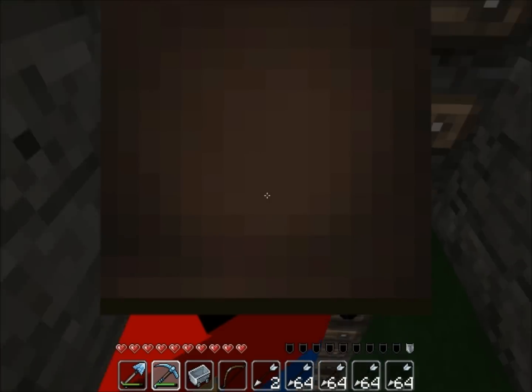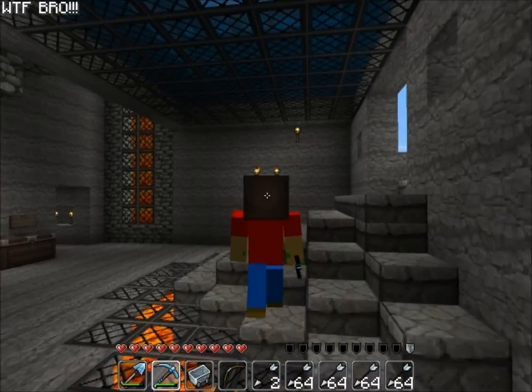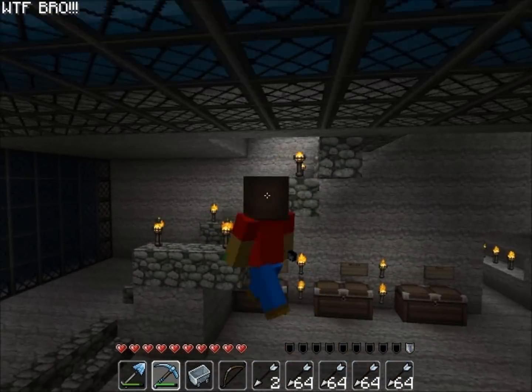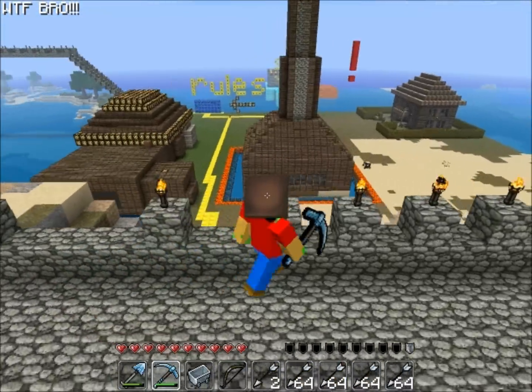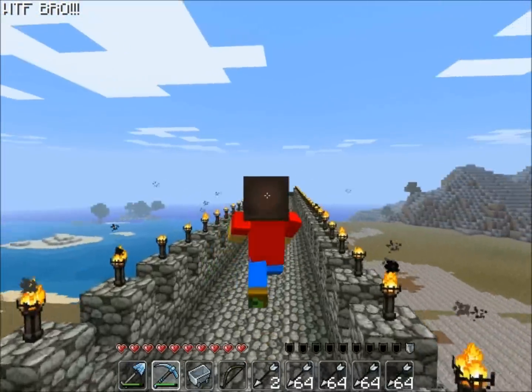Now we're gonna get out of here — I made this whole room by the way, because I'm awesome. Here's the bridge so you can see your progress if you don't have a fly mod. It's a pretty good view from up here.